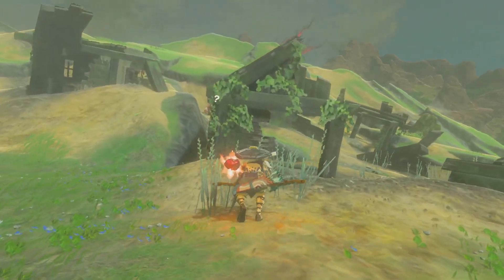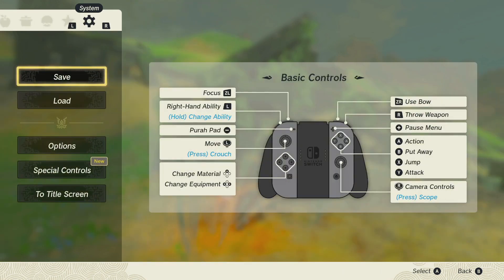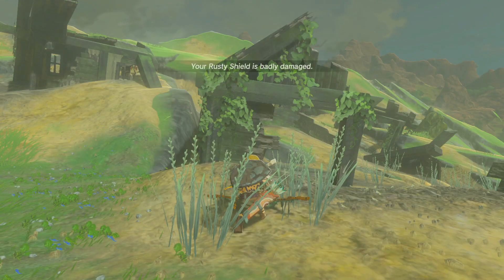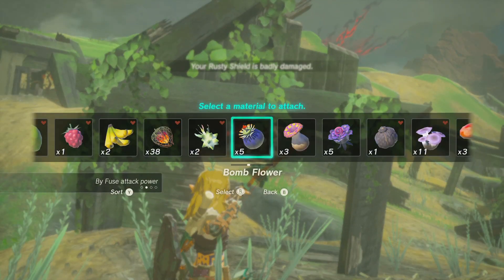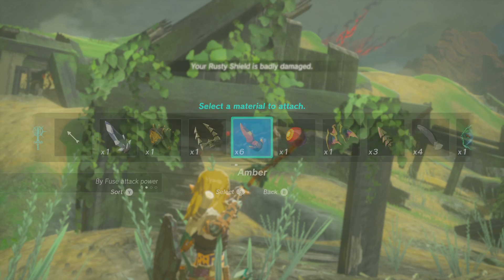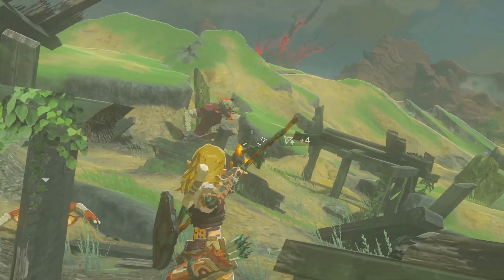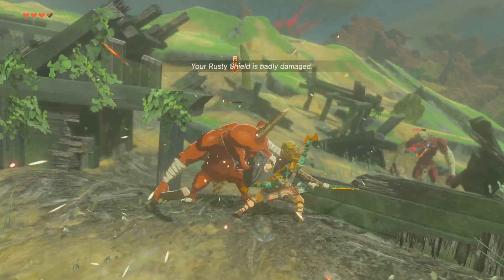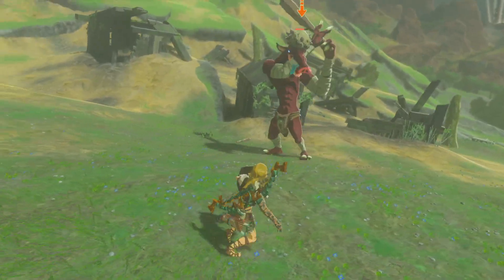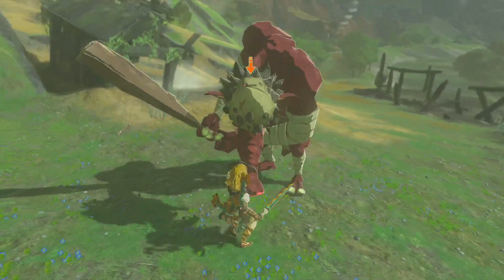Oh shit — okay, hang on, get a weapon on hand. We got the big guy and that's the one I'm worried about. Fused attack power arrangement, let's throw this bad boy on. Oh shit, didn't get the shield up fast enough. Yep, it's going for another swing — oh shit, good shield. They headbutt now? That's a new move, they didn't do that previously.